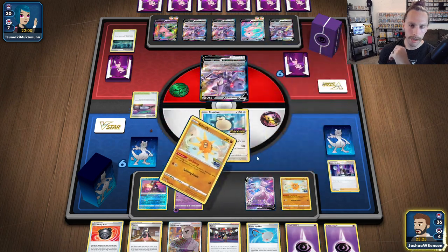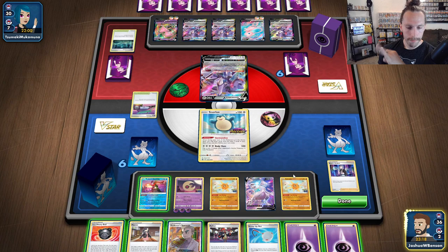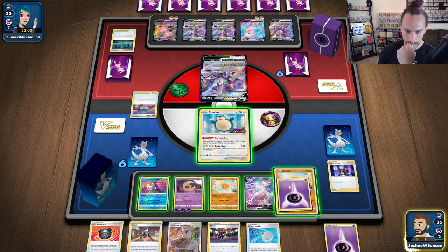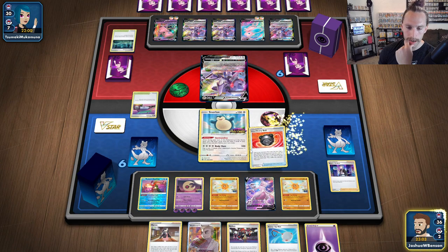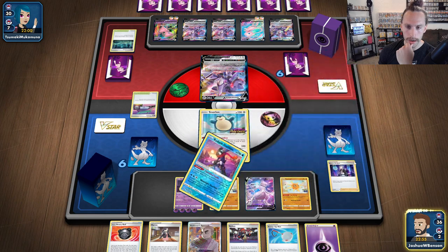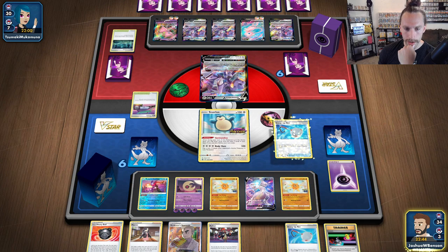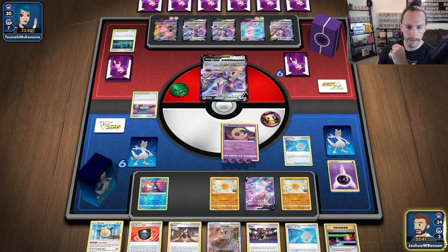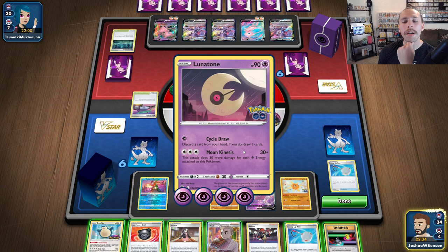We're going to Sun Energy to Lunatone. We could Scoop Up Net the Snorlax out. Let's see what's in our prizes. Discard, draw two. So I could easily scoop up Snorlax and put up the Lunatone. What are we hitting right now? We're hitting for 30 plus — right now we're hitting for 120.